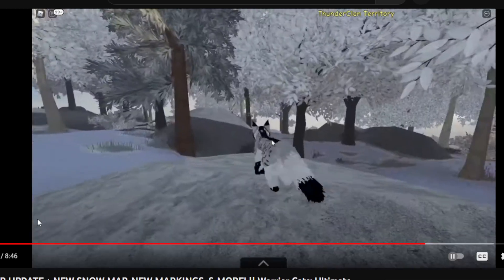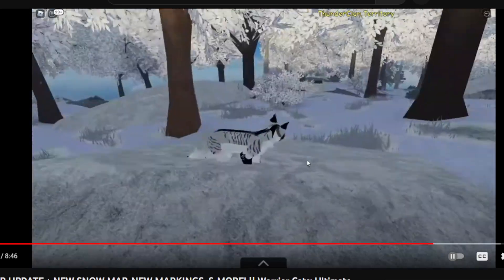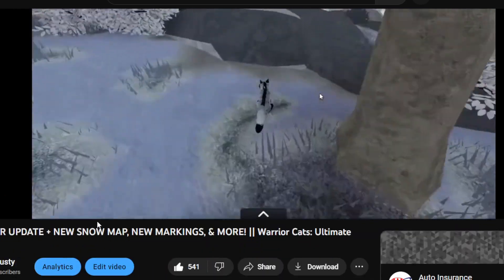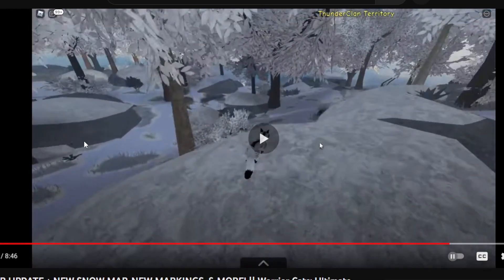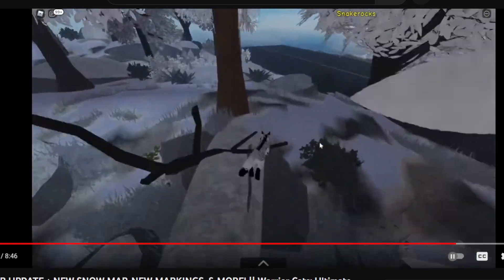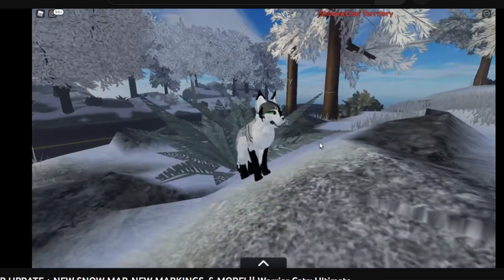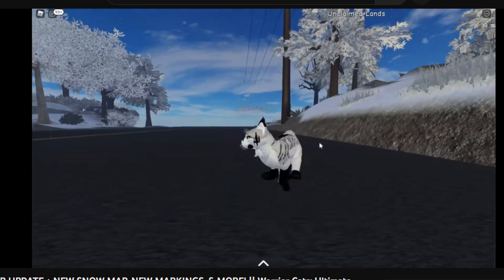So this is what the winter snow map will look like, as I'm showing you by this video I made last year when the new winter update came out. This winter update actually came out on December 16th, 2021, so you guys can expect a winter update to come to Warrior Cats Ultimate Edition around December 16th. The fall map update just came out and it's already going to be the winter map update.